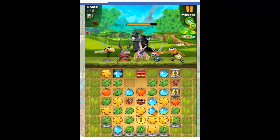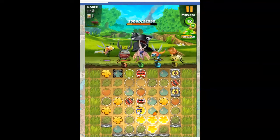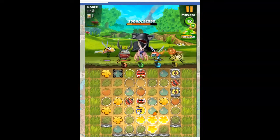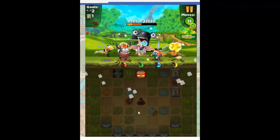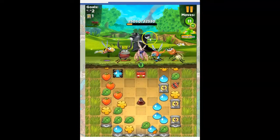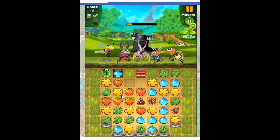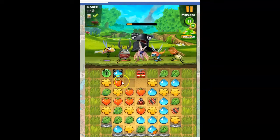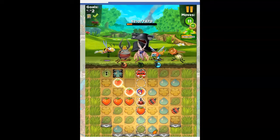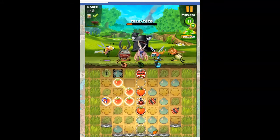Now look at this — I can do this, and it takes out everything under those crates and gives me 25,000 against that slug. So hopefully the crates will be gone and won't be an issue. Then I'll just have the remainder of this slug left, and I've got a bomb to help with it. All right, so now I'm just going for points. And that's all I need.